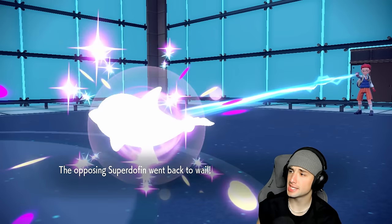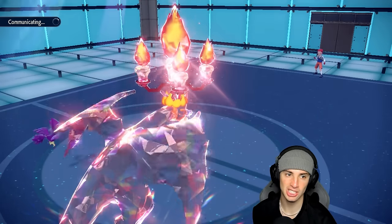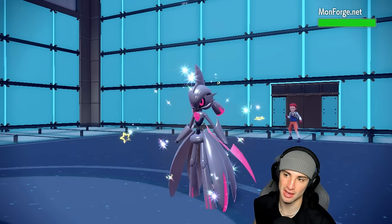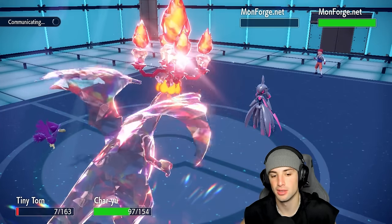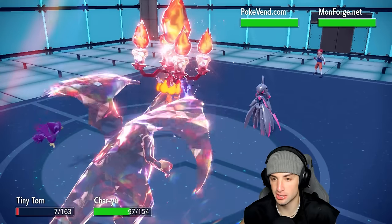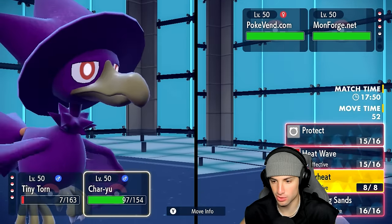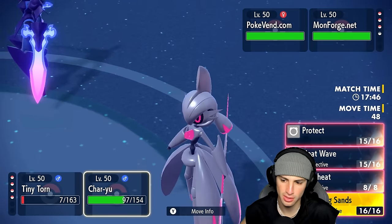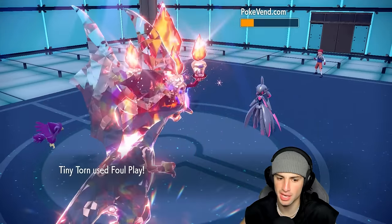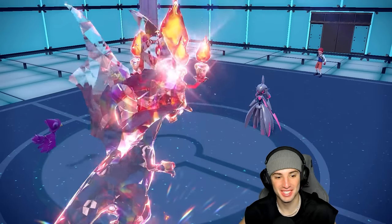They go into Iron Valiant and potentially back into Palafin. There's a Skeledirge with Flash Fire — something I have to watch out for. I'll go Scorching Sands to KO Palafin and avoid giving Skeledirge a Flash Fire boost. Solar Power Scorching Sands — Murkrow outspeeds and picks up the KO on Palafin. I love you Murkrow! Murkrow is so good in this game. Then a Spirit Break comes out — going to get a Special Attack drop, which kinda sucks.